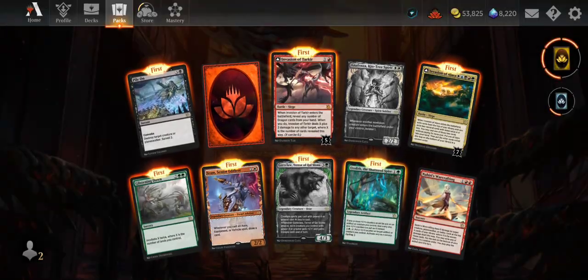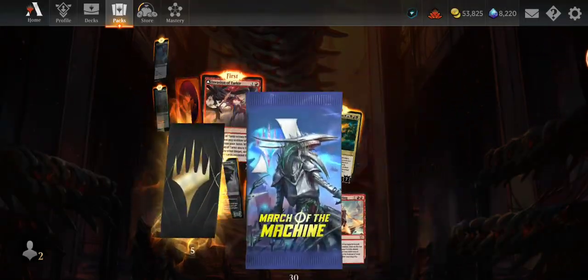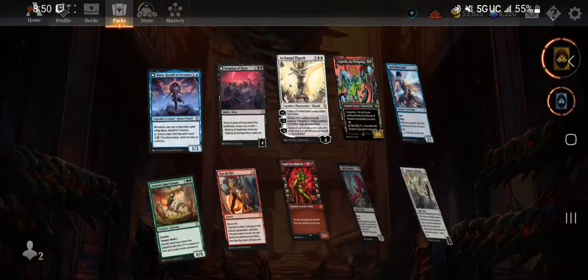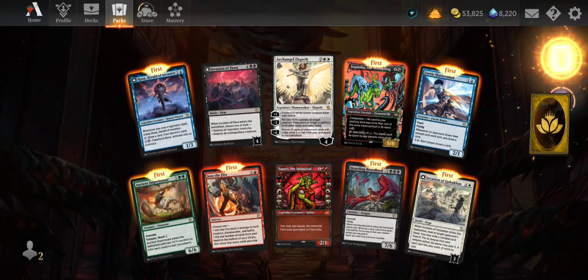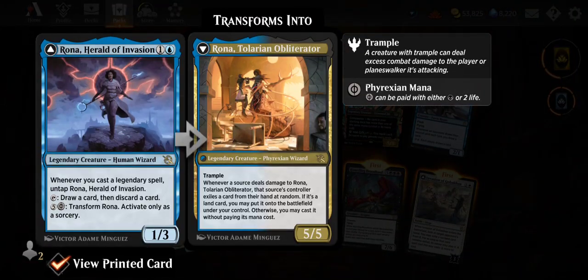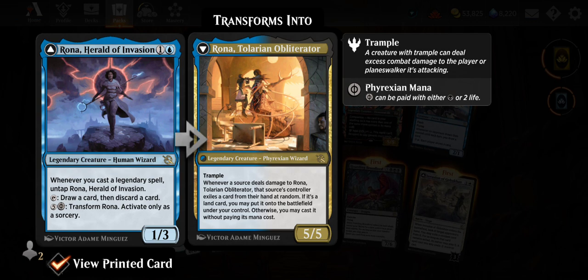I think I have Heroe's Warcrafting again — okay that's ten, we'll open another ten. First up we have Rona, Herald of Invasion — 1/3 for two blue. Whenever you cast a legendary spell, untap Rona. Her tap ability is draw a card then discard a card. Transform for five and a Phyrexian black mana as a sorcery.